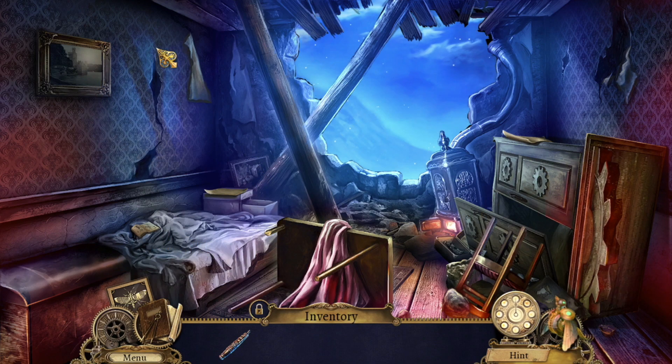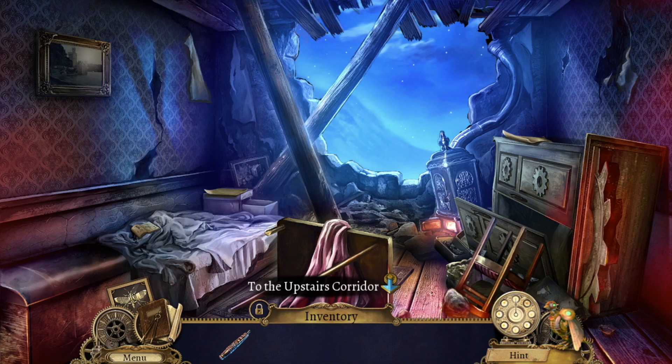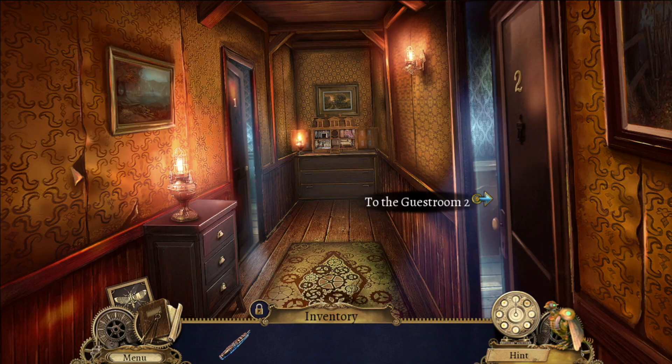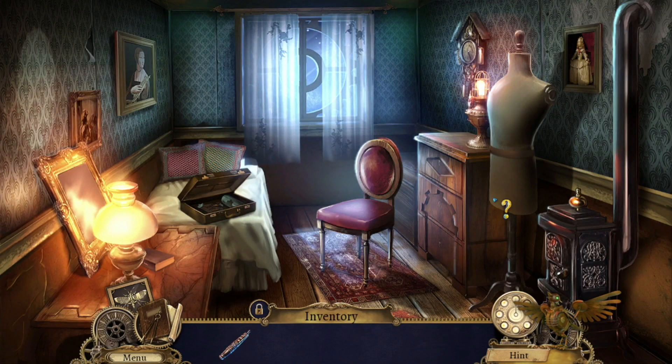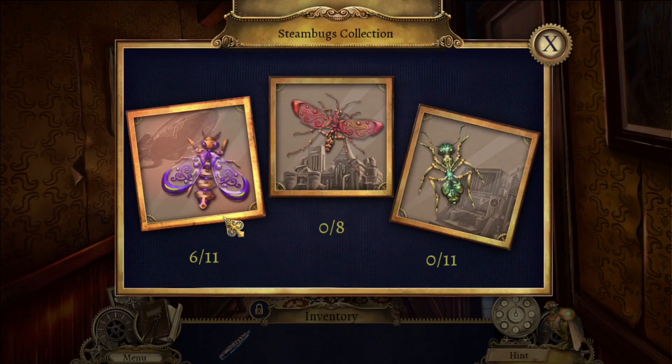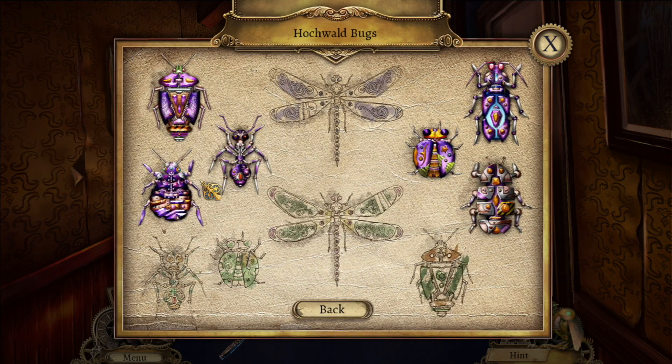Alright, is there anything else? I don't think there's anything unlocked in this room. Does that mean Matthew can help us get the cloak from outside? I didn't check if there was a little collectible bug. We can collect bugs in each scene — so far we have six.